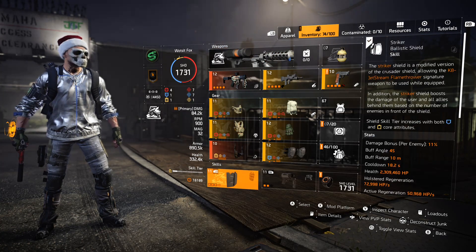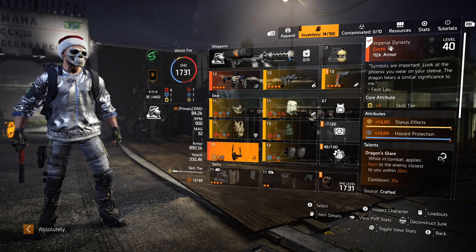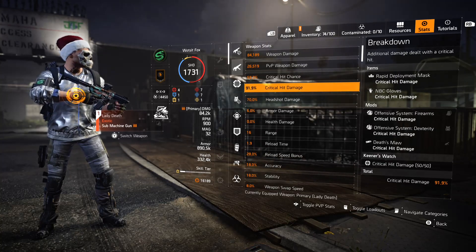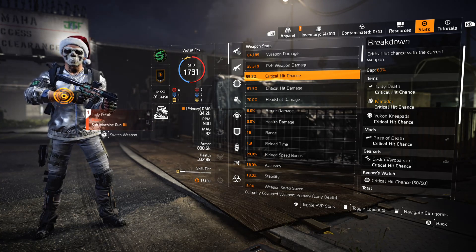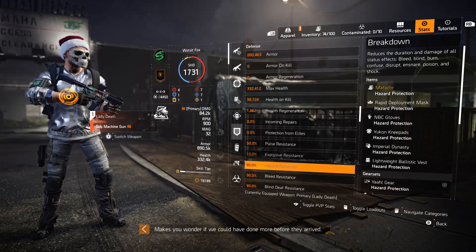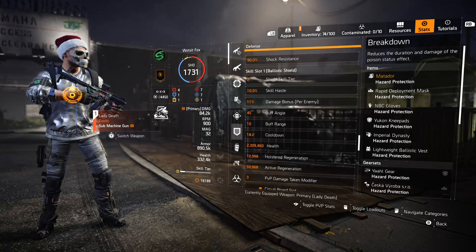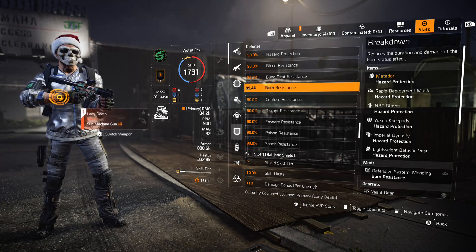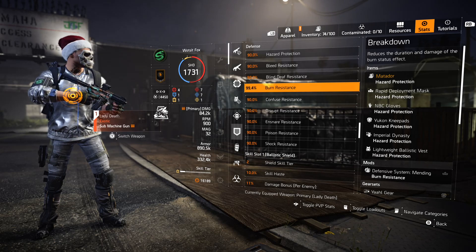I'm testing this within the first couple of hours of TU 10.1 just to see if it can work. I'm still using Lady Death, and I've gone with Firewall as a change-up from Demolitionist — I wanted the Firewall shield for extra damage and the extra 20 burn duration to stack nicely with the Imperial Dynasty. I've taken a hit on critical hit damage, going from around 120 down to 91-92, but I'm still at the critical hit chance cap.